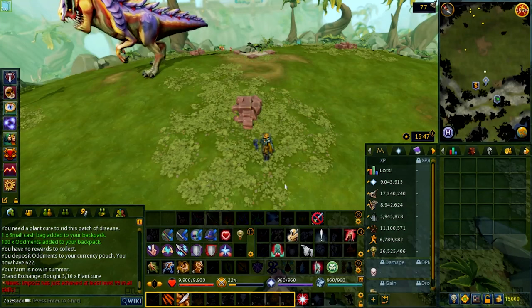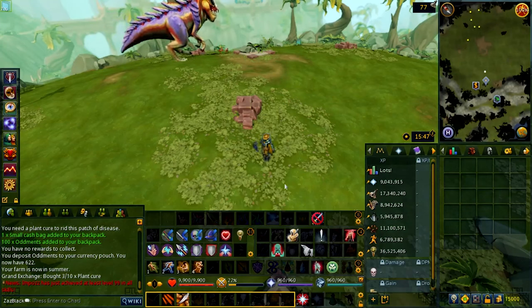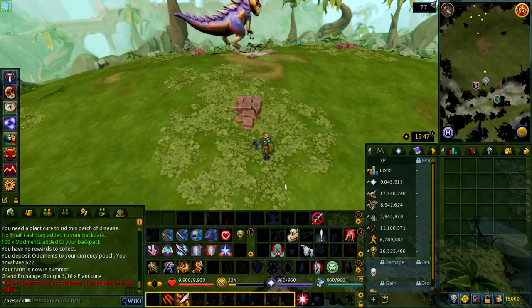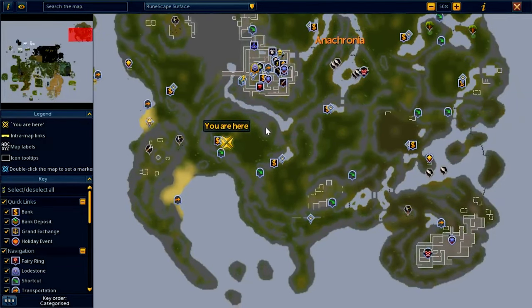Big Game Hunter is where you train your Hunter and Slayer. To access it you need level 75 Slayer and 75 Hunter. Around the area of Anachronia, there's a bunch of dinosaurs you can hunt — there's a T-Rex, a Sigasaurs, and a Pterodactyl.